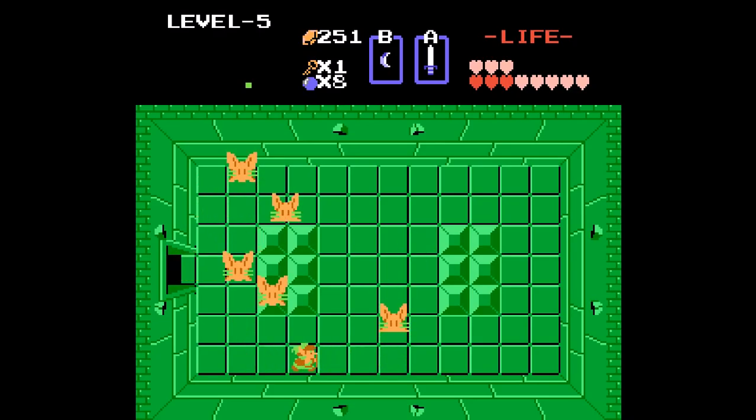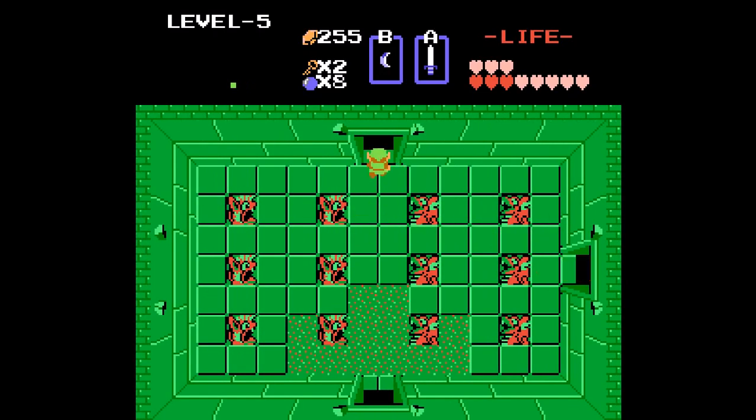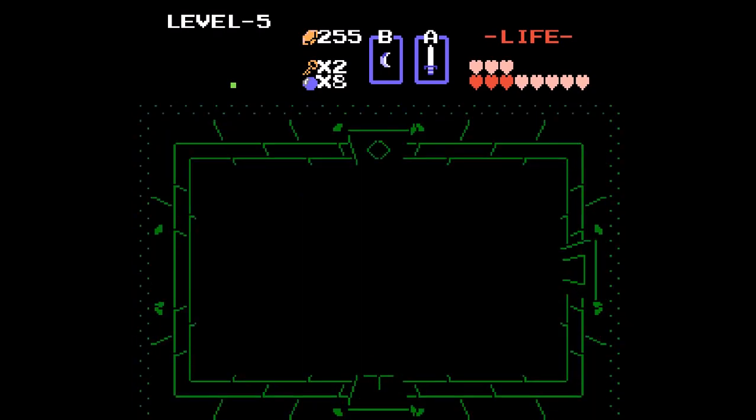One of the items you get in this dungeon - even with the white sword they still take an insane amount of hits to kill. They hurt really bad too, and the boomerang doesn't work against them. There's the gold I need for the item - as long as I don't spend any gold, I'll be able to get the item in the next video. One item you get in this level and another you can get in the shop.